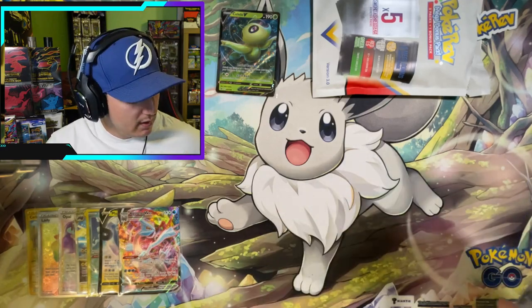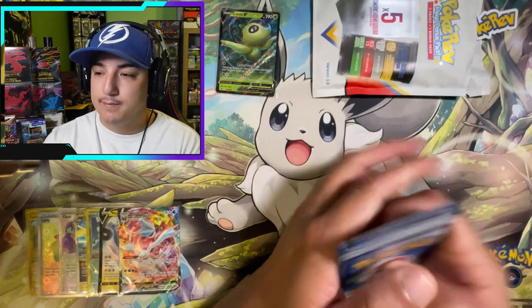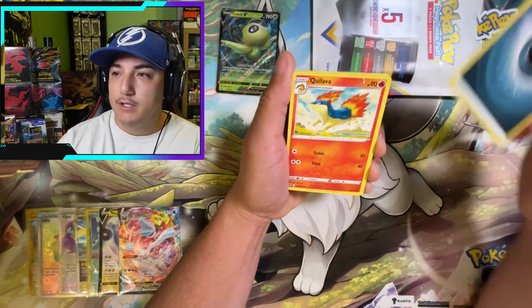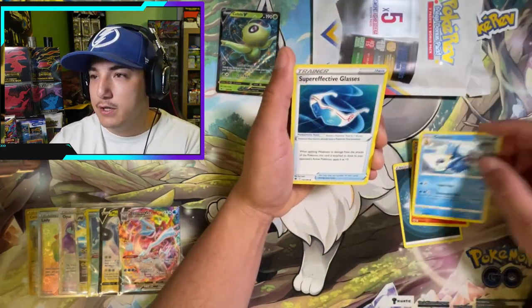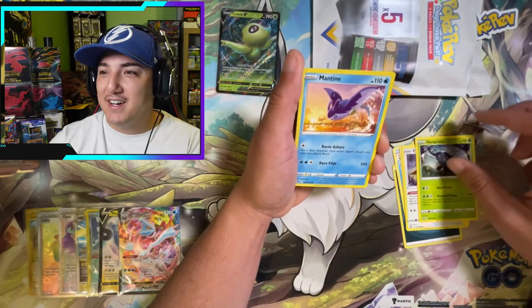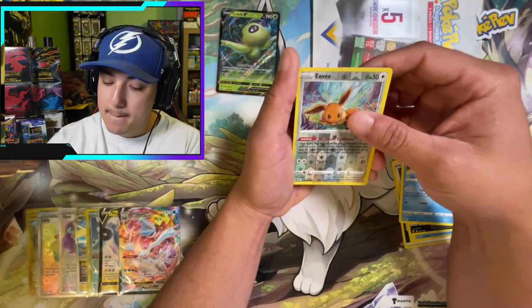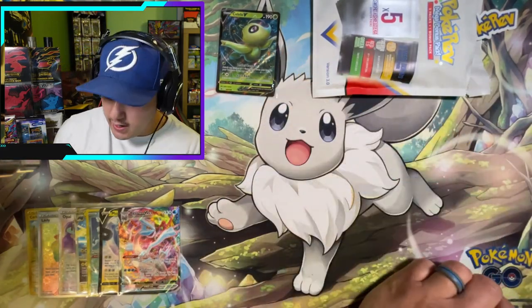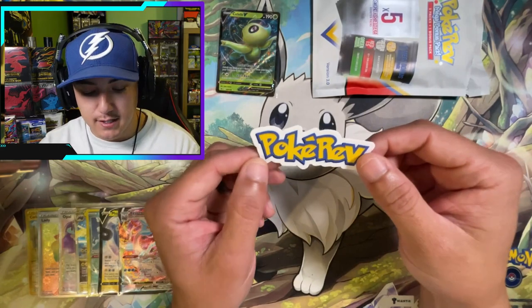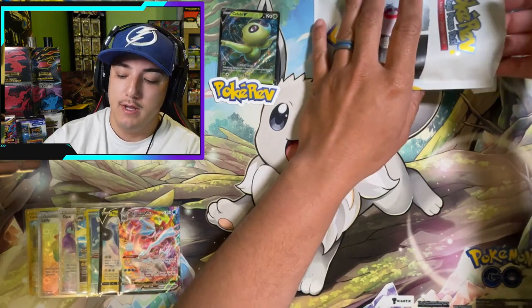Let's see if we can add one more ultra rare out of the loose packs before we get into that mystery one. Four from the back — psychic, dark energy. We got Dark Energy, Lava, Golduck, Super Effective glasses, Eevee Hairgrip, Quillfish — come on! Reverse Eevee — hmm — and a Kleavor non-hollow. Alright, so of course our man PokeRev sent this — shout out to PokeRev for making this happen, super cool idea.